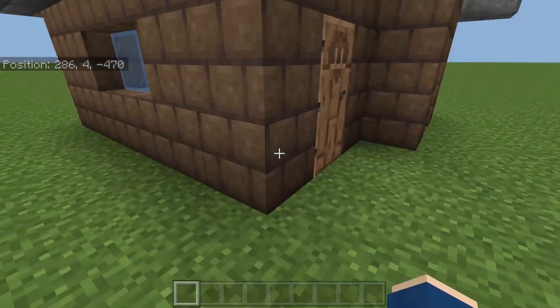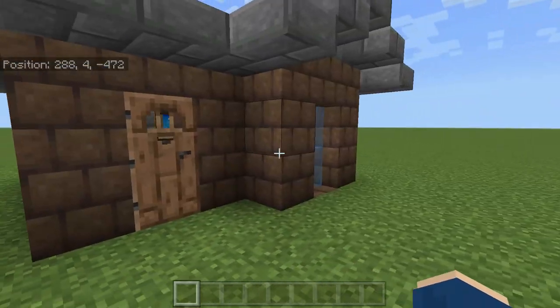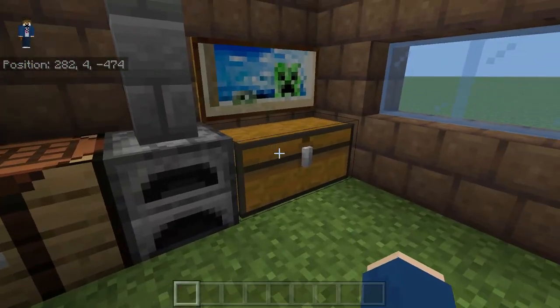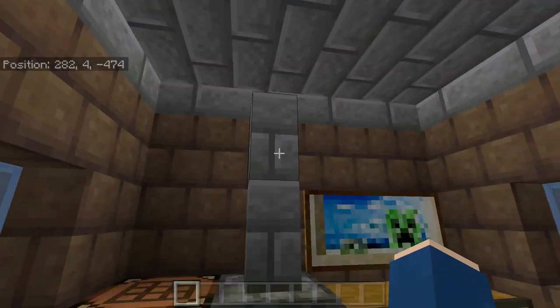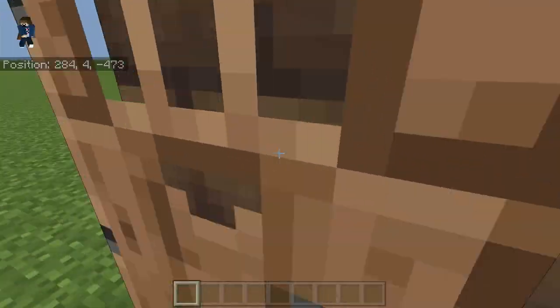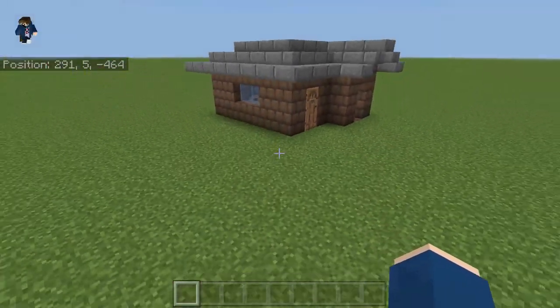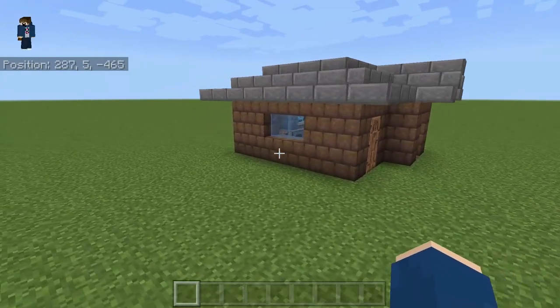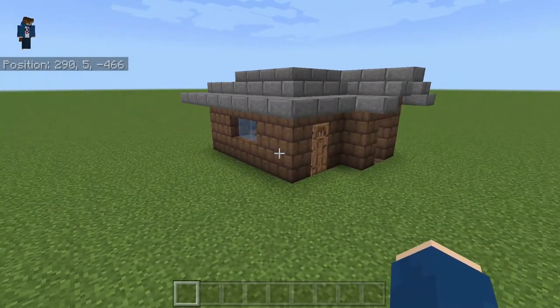We don't know what the floor is, so I just left it as grass for now, but this is the house, and it goes all the way around like this. When we go inside, there's a chest, furnace, all this stuff — and this is the mud brick house that was shown in the live stream. It actually looks pretty good, and the mud bricks go really well with building.